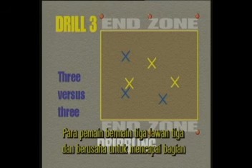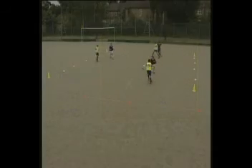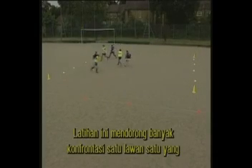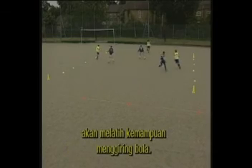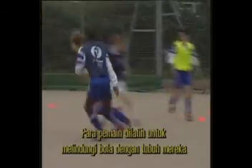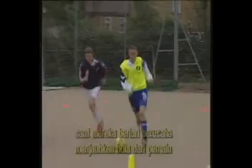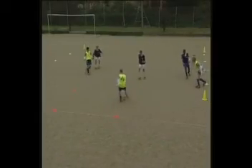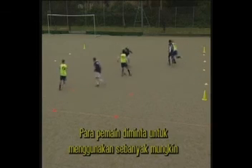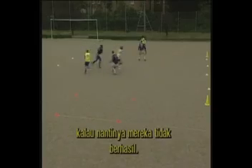Players play a 3v3 game and attempt to get into the opposite end zone. This practice forces many 1v1 challenges which will encourage dribbling. Players are encouraged to shield the ball off their body as they run, by using the foot furthest from the defending player in the dribble. Players are encouraged to use as many tricks as possible and use their imagination to experiment, even if they are unsuccessful.